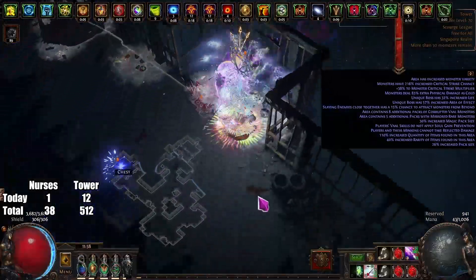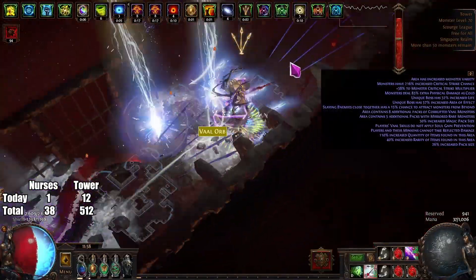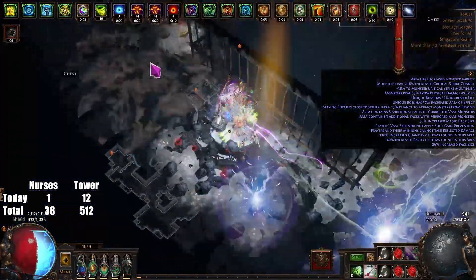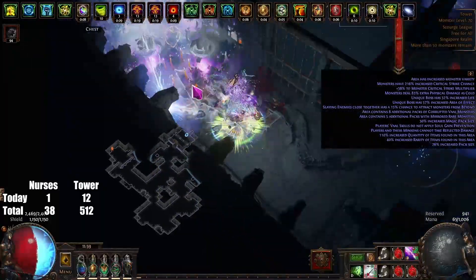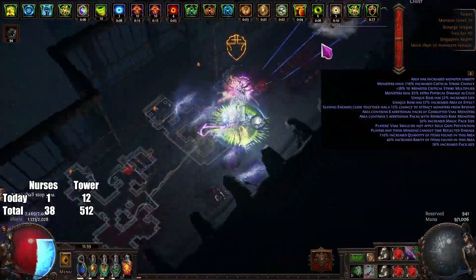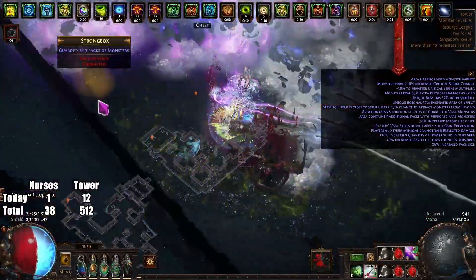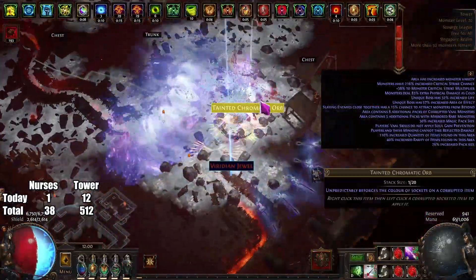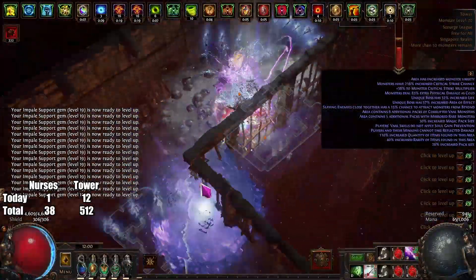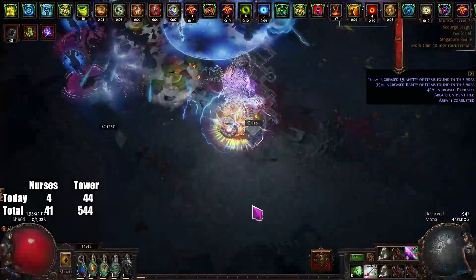As you can probably see, I kill things really fast and clear the whole screen because I'm now using Fork and Chain at the same time, giving a lot of screen coverage and clearing. For single target I'm still using Tornado Shot, which is amazing for Ritual and for big bosses and Scourge bosses. Tornado Shot is just way more damage and more comfortable to use than Barrage for me personally.